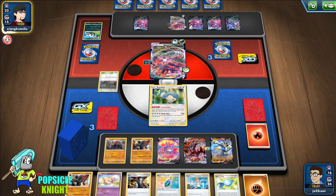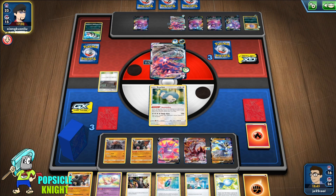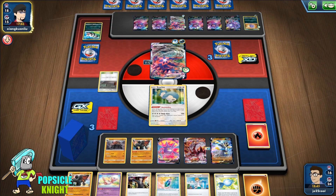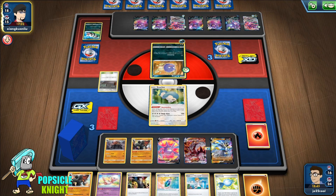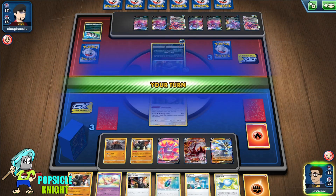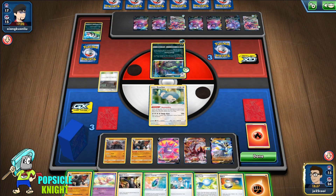Now figuring out how to get two more Fighting Energy on this Single Strike is the next challenge. What we could do is use Boss's Order on one of the Crobats and knock out that Coughing to get three prizes. Another option is to fully energize Single Strike Urshifu VMAX and knock that one out to make it 4–3 prizes.